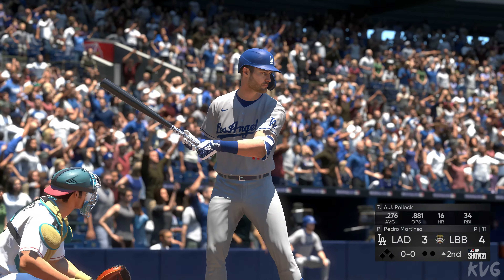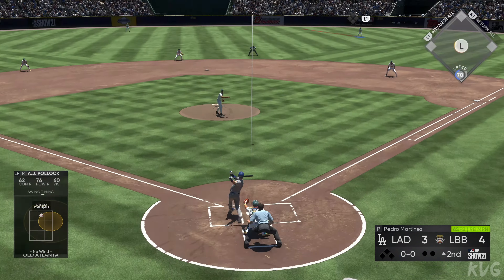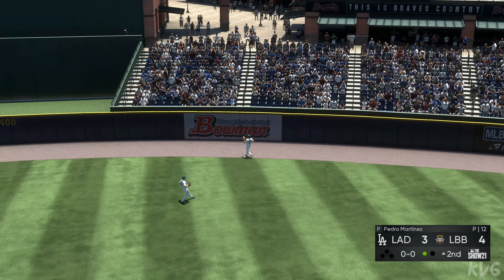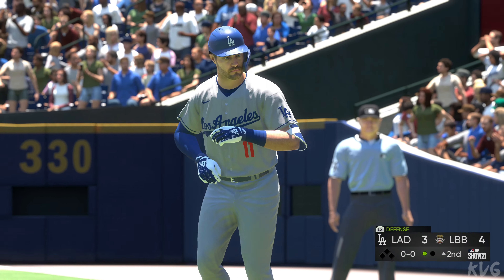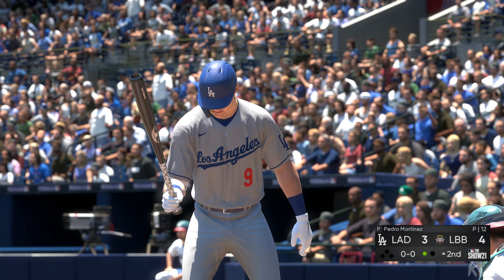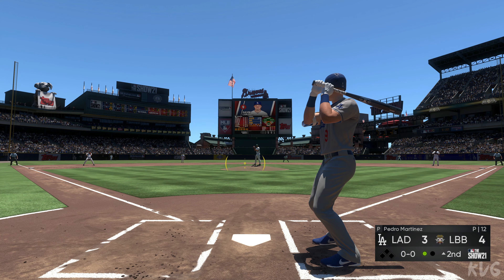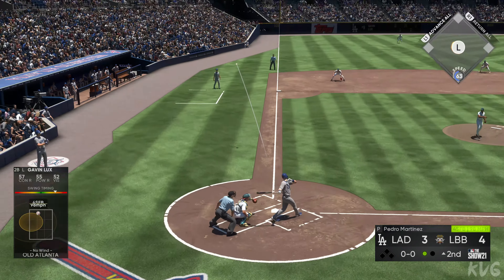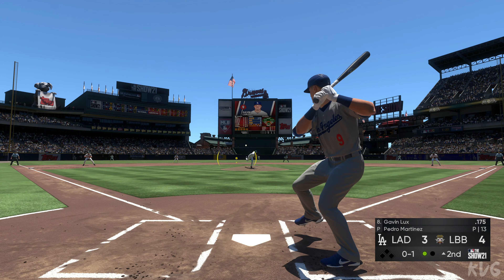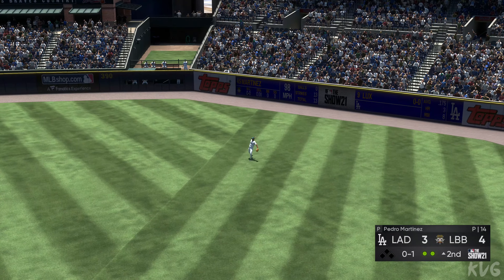New inning set to get underway, bringing up A.J. Pollock. Infield in the overshift — now the pitch. Hit high and deep to right center. Right fielder giving chase — he makes the catch, a great effort for the first out of the inning. Then up comes second baseman Gavin Lux. First delivery — sends that one out of play for strike one. Then pulled high in the air out to right field — Guerrero takes it in, and that's out number two.